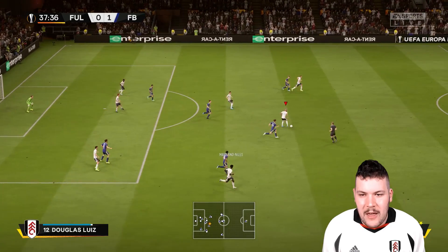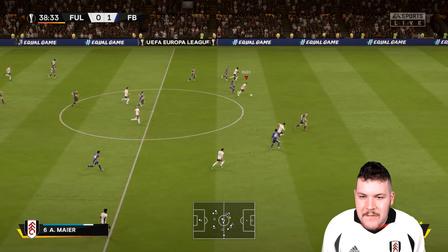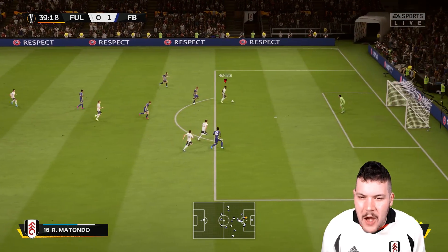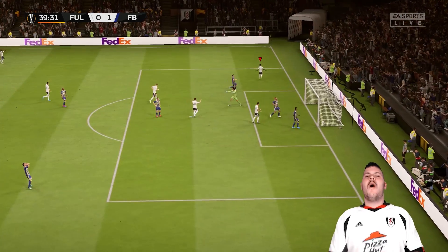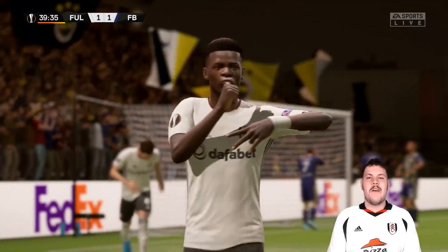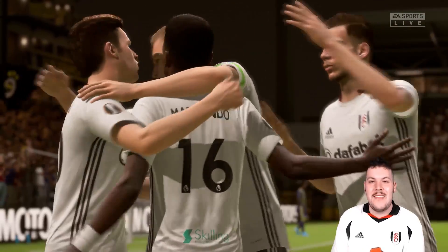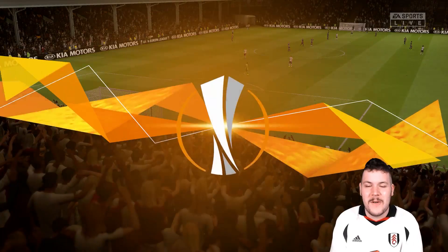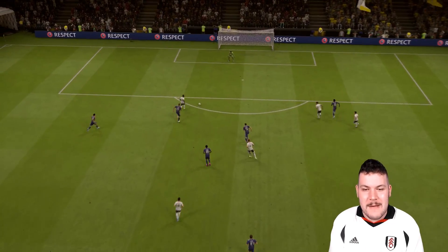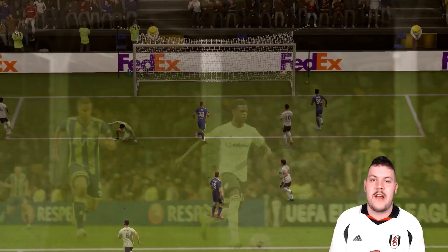Counter-attacking opportunity potentially. Meyer going there — good run from Arnie Meyer. Does he have the pace? He's got a bit of free real estate. Gets it off to Matondo. Matondo! What a counter-attacking goal! Arnie Meyer and Rabi Matondo linking up and tying things up here at the Cottage. Beautiful goal. Great ball from Meyer and a clean finish from the Welsh wizard Rabi Matondo.